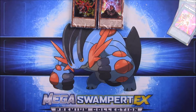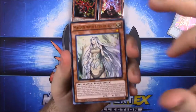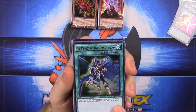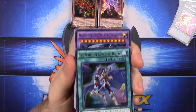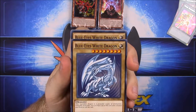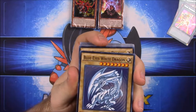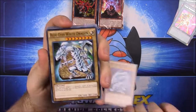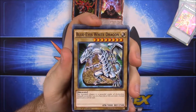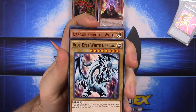We got this at our Walmart but you can find it in multiple places. Opening the first pack, we have: Maiden with the Eyes of Blue, Melody of Awakening Dragon which looks like a guy playing guitar, Blue-Eyes Ultimate Dragon - I remember having Blue-Eyes White Dragon - and it says first edition with 1996 on it. Then another Blue-Eyes White Dragon and another Blue-Eyes White Dragon.